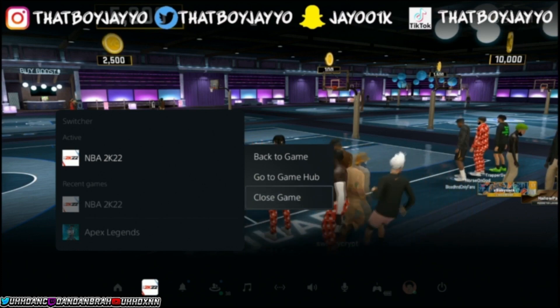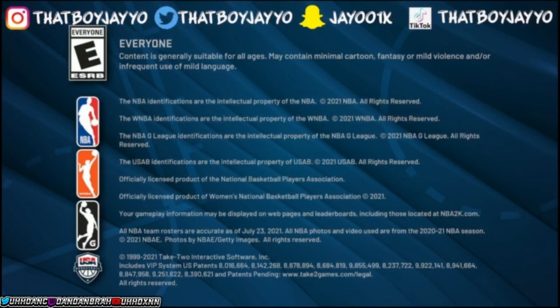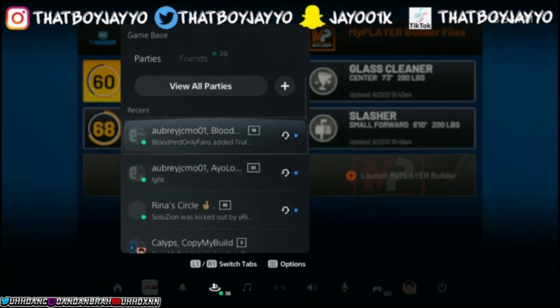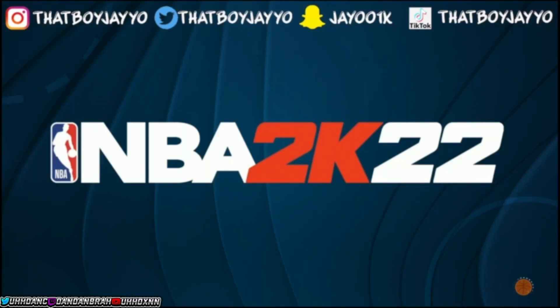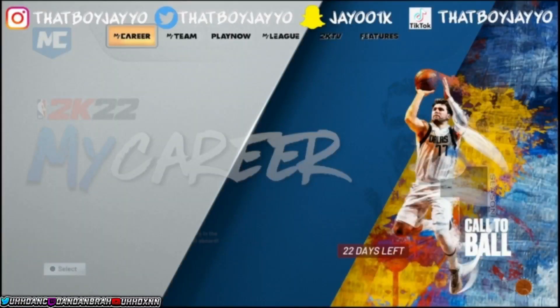Once your name hits white, count to five and close your app — it's very simple. Shoutout to the people who made this video possible since I couldn't record these clips myself. You can see here they join back to the park, he didn't lose any VC, and they're playing their own players for the amount. This is worth it if you're looking for a lot of VC. I actually posted this same method back on 2K20.